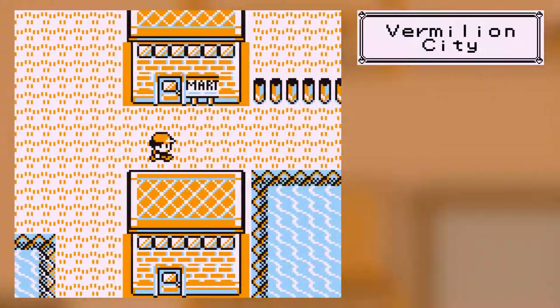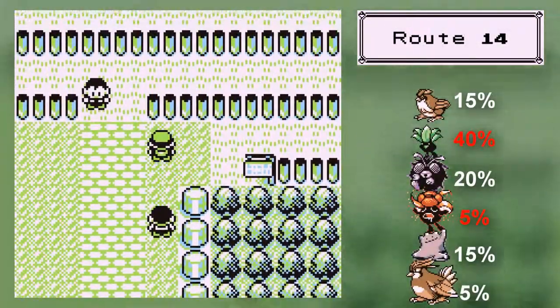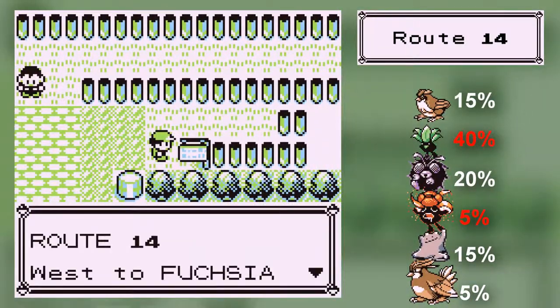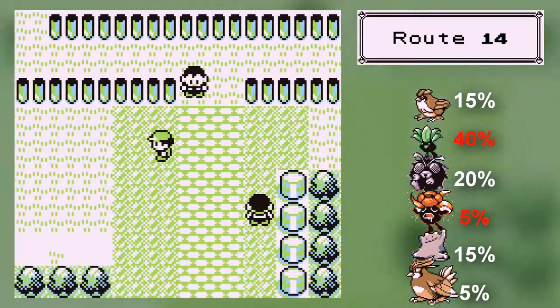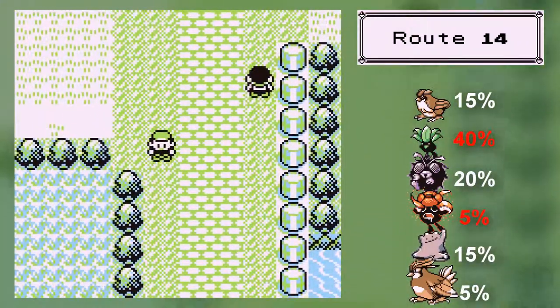So I'll see if it's down there. And we're back. So what does this sign say? Route 14, west of Fuchsia City. Oh, at least we know where we're going. Thankfully, there are no items on this route.